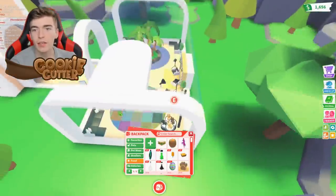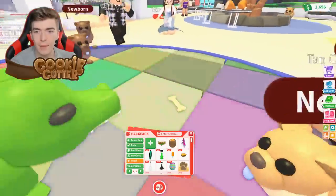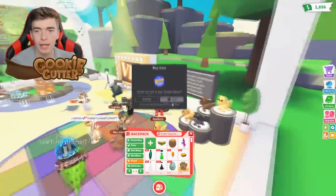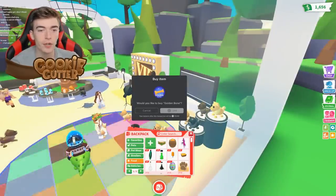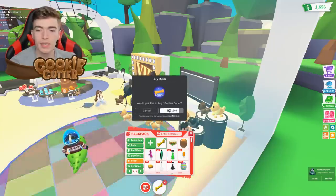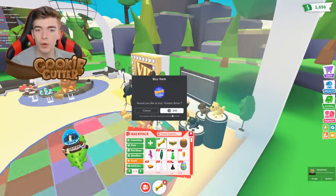I threw another one — who's gonna gobble it up? That's a regular one. It seems we can still claim the free food and drinks, which is quite handy. To use the golden bone you need to be in the VIP room. I'm going to purchase a few more and attempt to get the golden one.